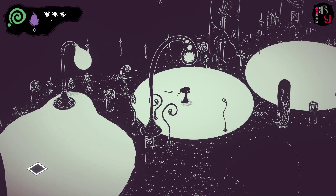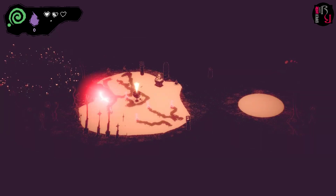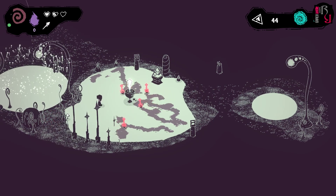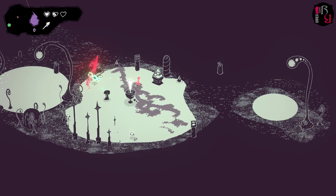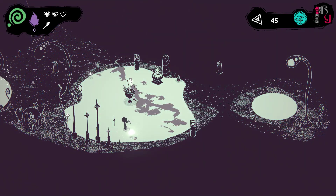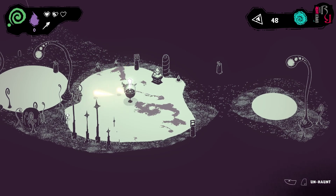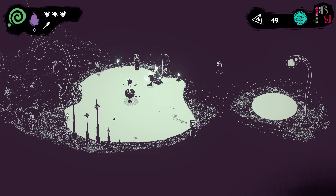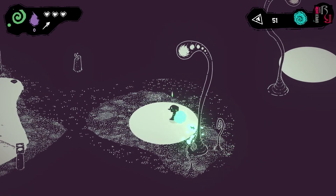The soundtrack is dynamic — it changes depending on what's happening in the game. We encounter enemies and need to shoot them. The green spiral represents our essence for shooting, and it takes a while to recharge if you expend it all, so accuracy helps. We pick up items and haunt a crab, dashing and haunting as we go.